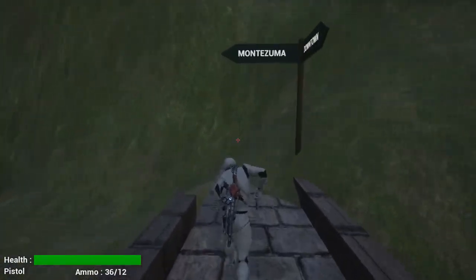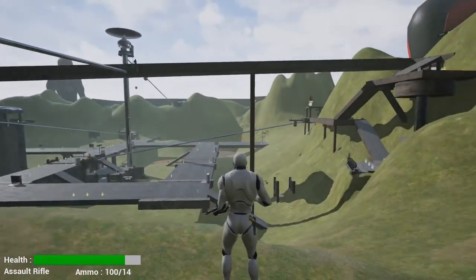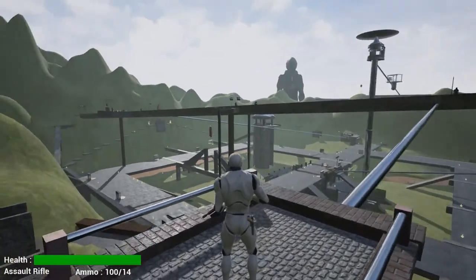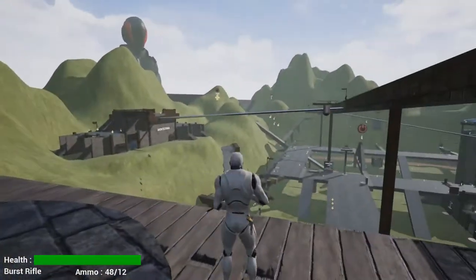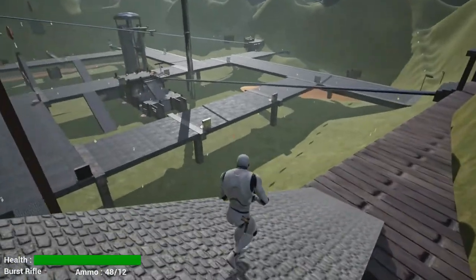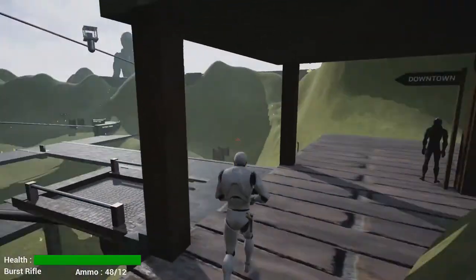I encourage you to run around the hills. There's lots of stuff up in the hills you may not notice — there are some secret areas you can jump to. We've added a whole lot to the map, with all sorts of crazy areas to discover.